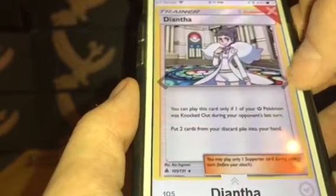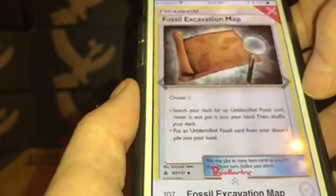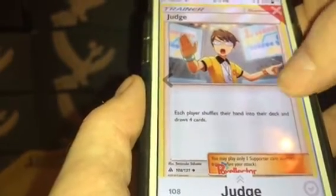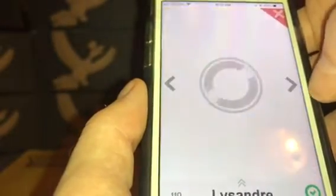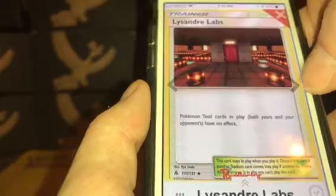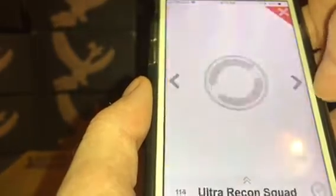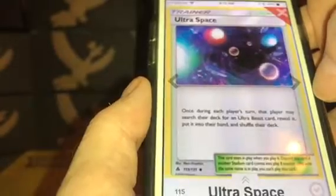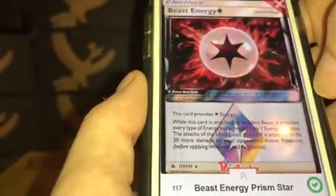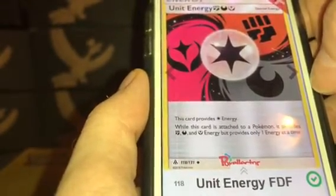Crasher Wake: $0.17. Diantha: $0.63. Escape Porter: $0.16. Fossil Excavation Map: $0.12. Judge: $0.33. Lady: $0.31. Lysandre Prism Star: $0.38. Lysandre Labs: $0.19. Metal Frying Pan: $0.21. Mysterious Treasure: $0.93. Ultra Recon Squad: $0.12. Ultra Space: $0.24. Unidentified Fossil: $0.10. Beast Energy Prism Star: $2.84. Unit Energy FDF/FTY: $0.22.